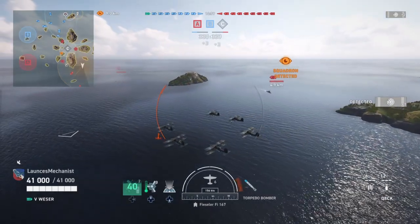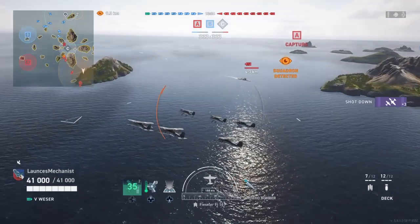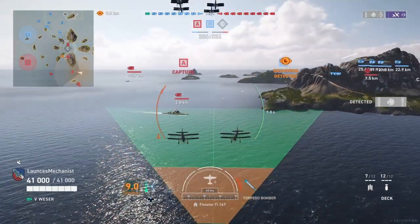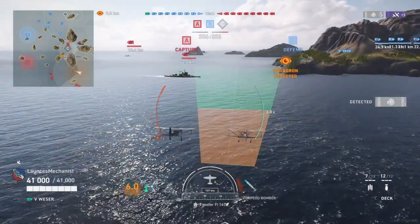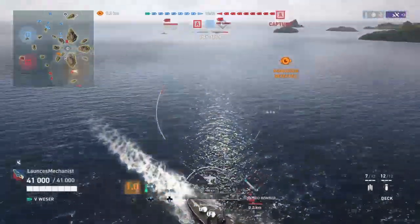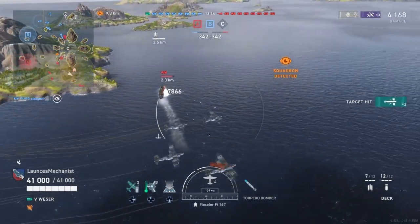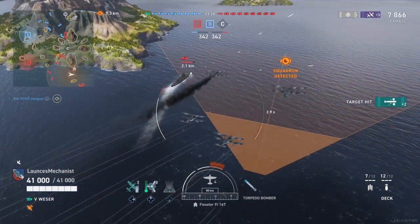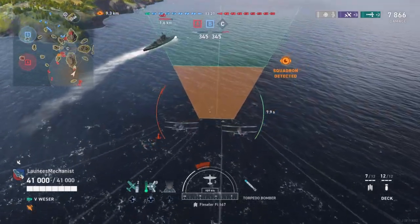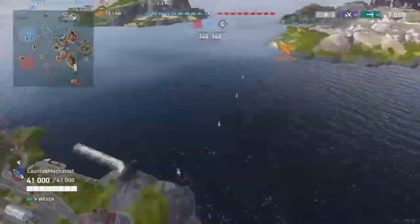The first ship we've got lined up is the Warspite. There's also the Ryujo, the Japanese carrier, very infamous for its torps. We're going to draw first blood against the Warspite. We wait a bit, do a double drop — jerk the controls just a little to get those classic rail-gun parallel-running torpedoes. Then we go for a second repeat and try to get a double hit again.